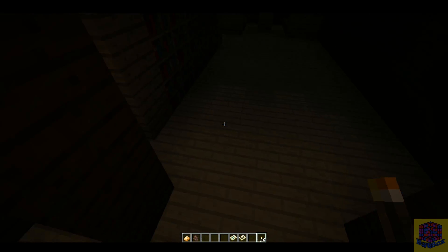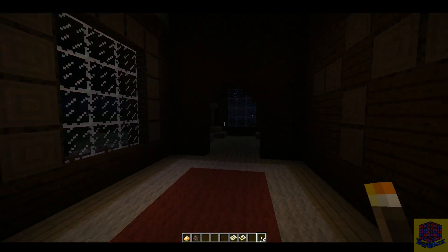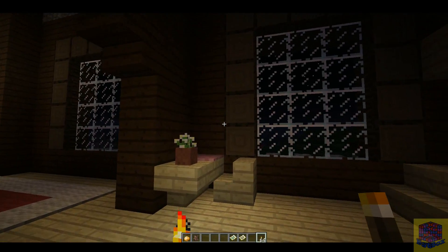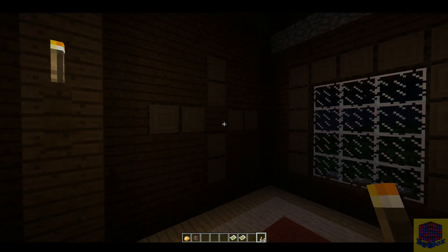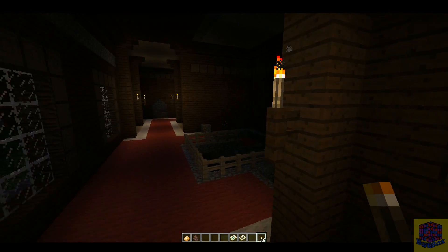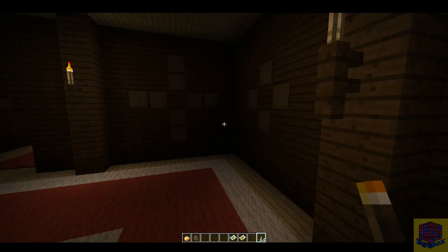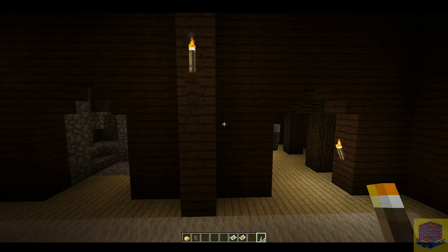Oh, there's a whole area here - another library. And some other room - I don't know what you'd call it, like a sun room I suppose. This is a very cool design, very well done by Microsoft and Mojang to have this entire structure able to be built. Hopefully this marks a sign of bigger and better random structure spawns in the future of Minecraft, really expanding on the RPG exploration element of the game.